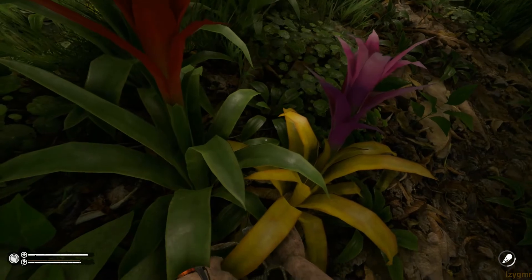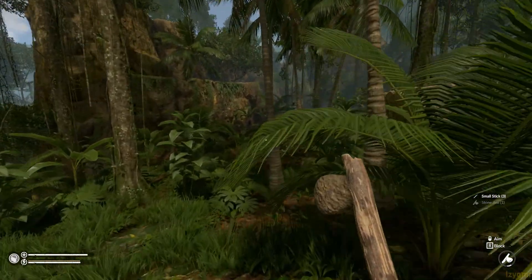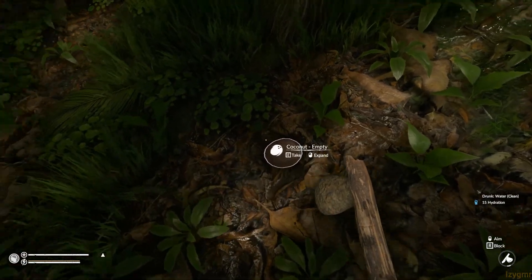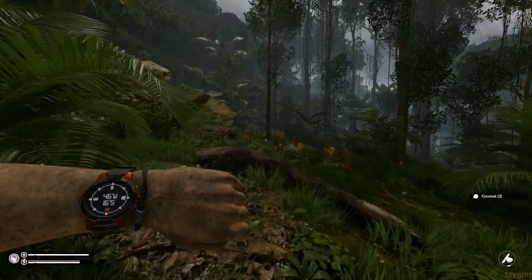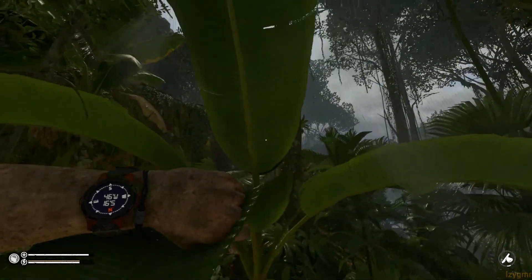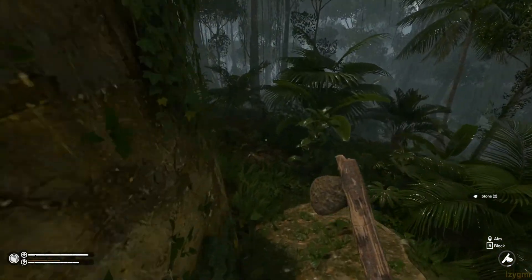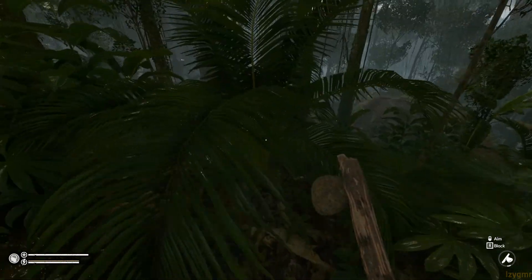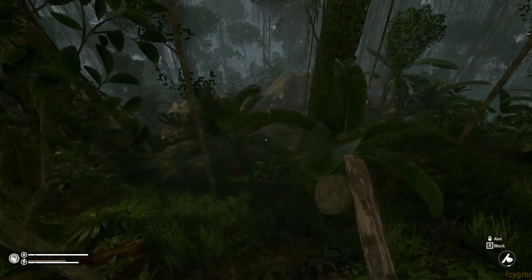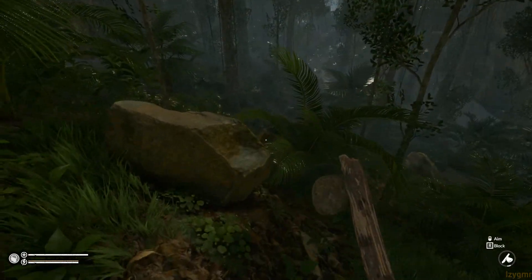Beautiful plants — just wish they had actual purpose though; these ones specifically can't be broken for anything. Coconut there, let's grab that, gotta head south. At about 45 west — just gotta head a little east. Haven't come across any Molinaria yet. Definitely avoid those folks — that's an entire village right there too. I'm sure you can learn a few things over there, but I don't wanna mess around right now, especially when starting out.